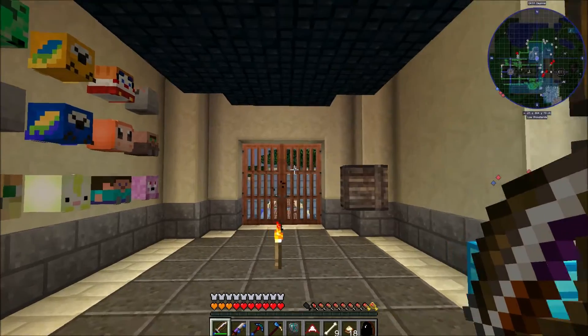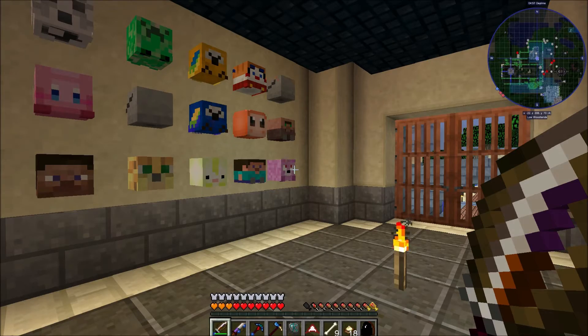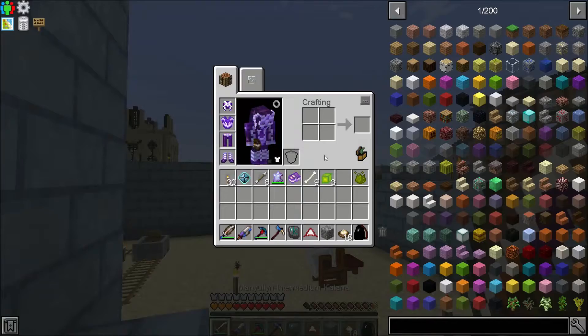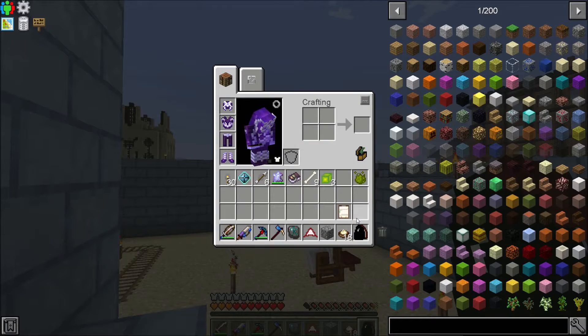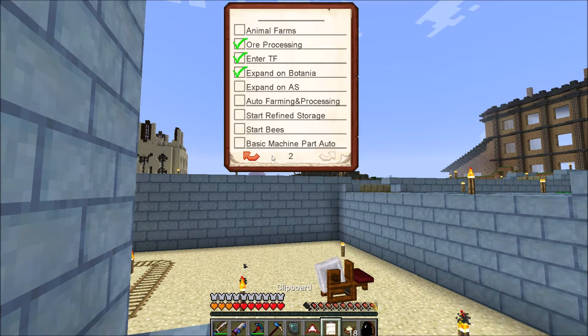Sorry about that tangent — it seemed like the place to do it since we're doing a desert-style build and Atum is a desert dimension. What we're going to be doing today: at long last we're moving into refined storage right here. This will be a multi-episode project as we start into refined storage. There are going to be some things that integrate into it — like basic machine part automation — and once we get refined storage done we can do the auto farming and processing.